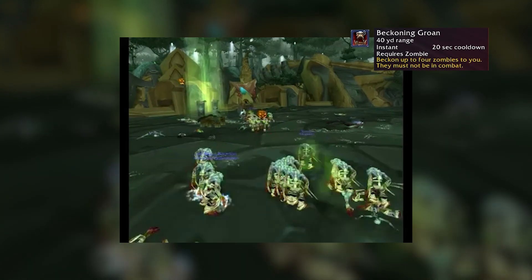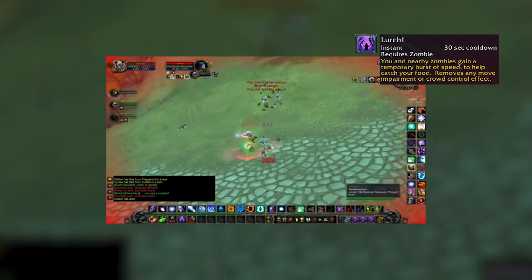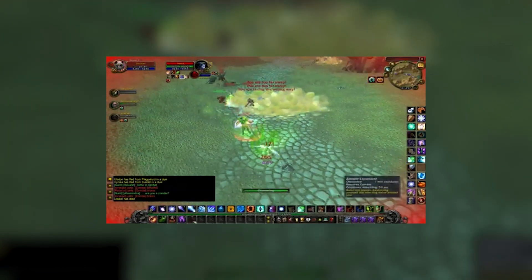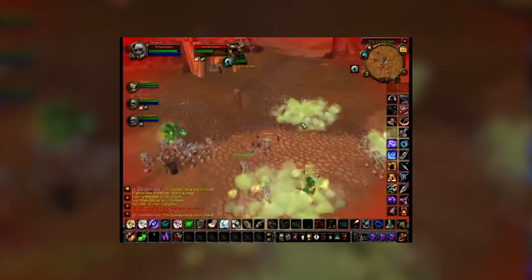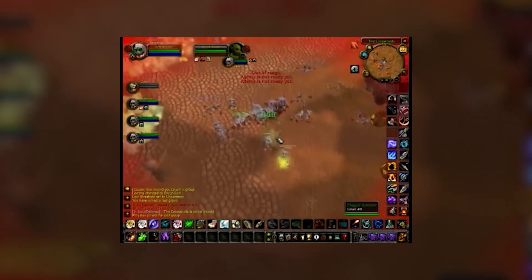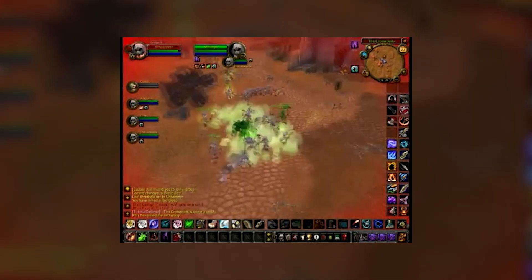Beckoning Groan allows you to bring four NPC zombies to your location so you can stack up a big horde of zombies. Lurch gives you a burst of speed and removes all CC and snares. Zombie Explosion blows up your character and infects everyone around you. As a zombie you do lose HP every second, so remember to heal yourself with Wretch and group up with other players to stack heals together. The idea is to troll the server by creating a zombie horde and harassing everyone in capital cities.